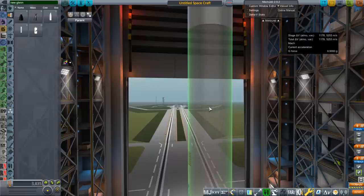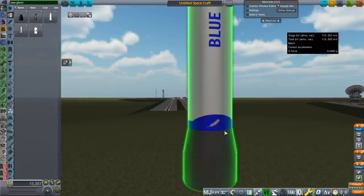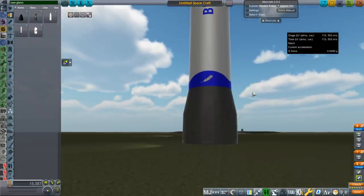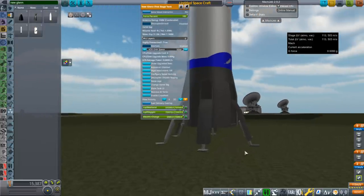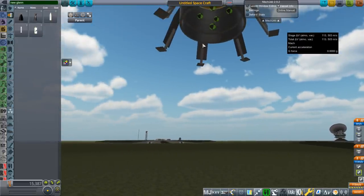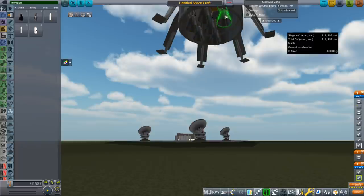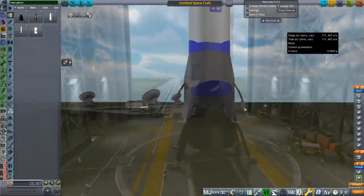The first stage tank goes on directly — the interstage is part of the first stage because it comes back down, so I wanted to make it one piece to avoid complications. There's a control core in here, electric charge, and a small antenna — watch out though, you probably need a good satellite connection if you're using comms. The legs lower like that. There are nodes in here for the BE-4, but the BE-4 doesn't come in the New Glenn folder — this is why I'm distributing all the rockets together — it comes in the Vulcan folder.